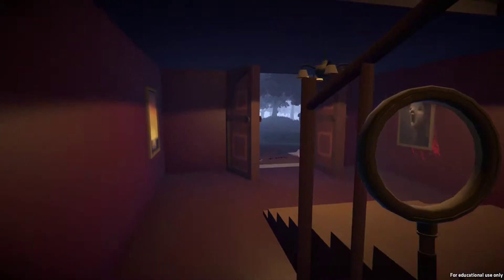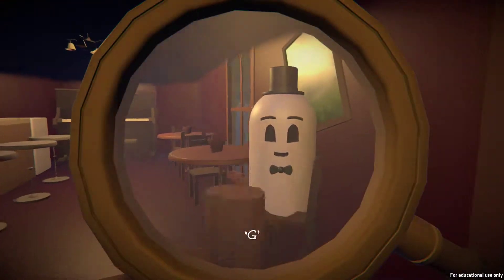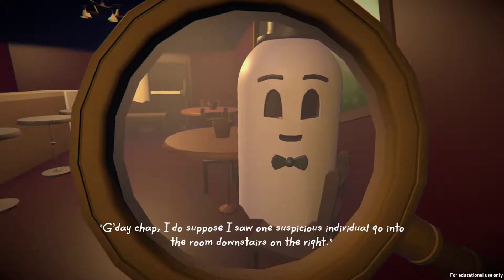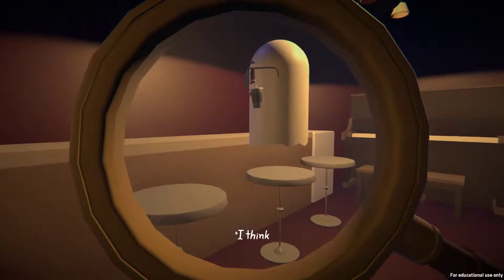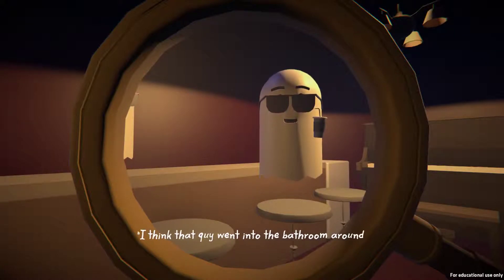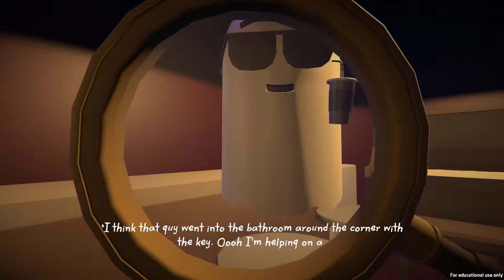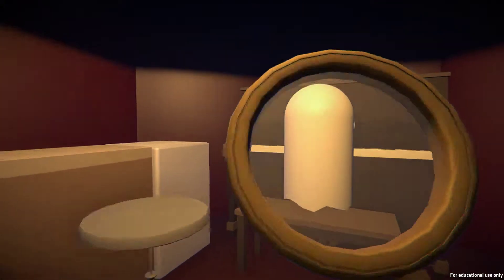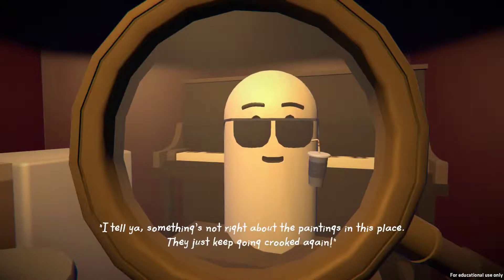Looking for clues, detective. So this one is locked, so we have to go upstairs. Good day chap — I suppose I saw one suspicious individual go into the room downstairs on the right. I think that guy went into the bathroom around the corner with the key. I might be on a case — this is exciting! Something is not right about the paintings in this place. Just keep going.